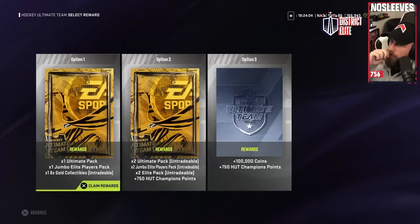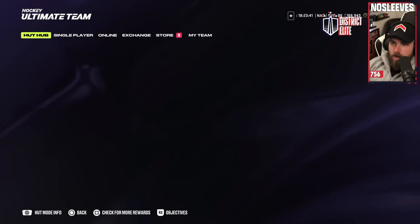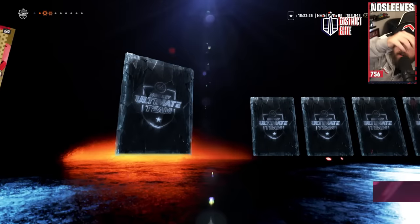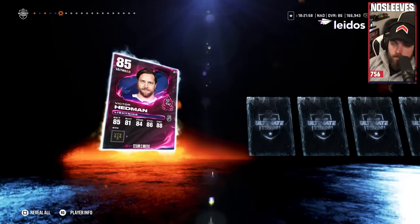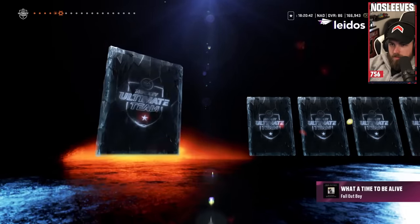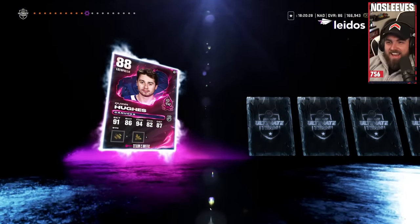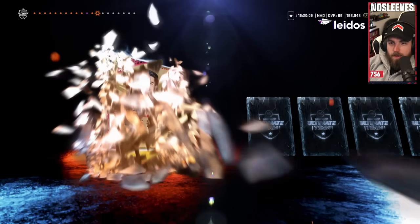Alright, time for more Rivals Rewards. We're going to do Untradeable because we like fun and see what we can get. A couple of big pulls — wouldn't mind like the 88 Kucherov or the new Mackenzie Blackwood. Let's open up our packs and see what we got. We'll start with the Elite Pack down at the bottom. Team builders are good, we'll take it. 85 Victor Hedman — not bad, kind of want to try him out, he's got shut down. Kadri. Something cool. We definitely have another team builder. Let's go — bailed with the 88 Quinn Hughes. Abilities are kind of cheeks, but he is a fast boy and we will take it. Not bad at all right there. Bailed out.